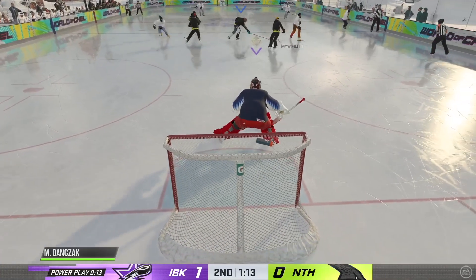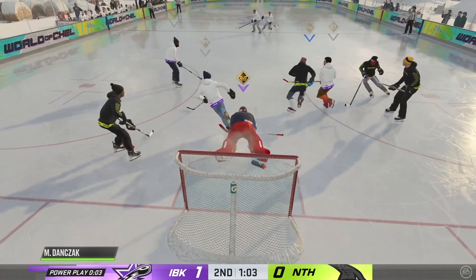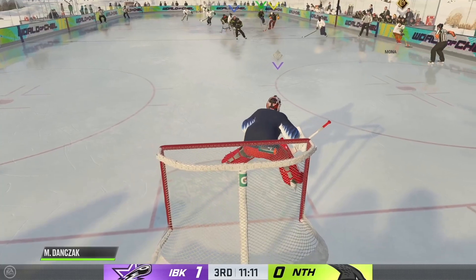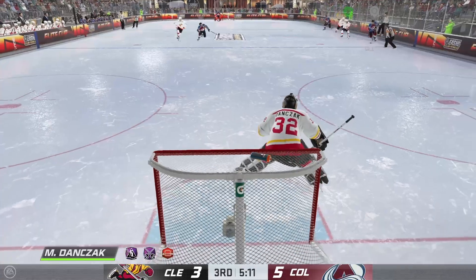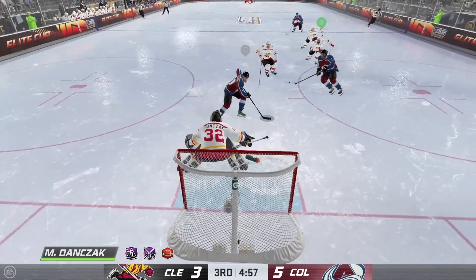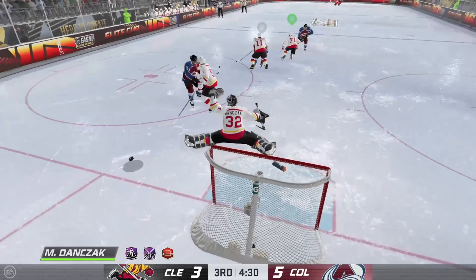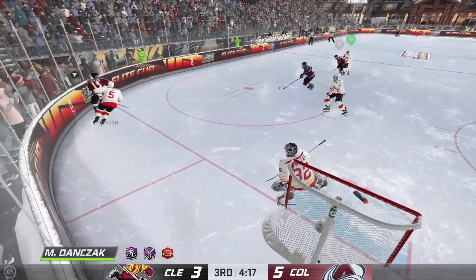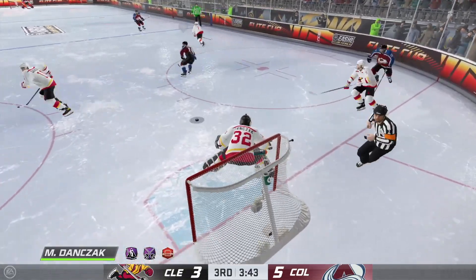Number four: be aggressive and cut down the angle. This game will screw you if you stay on the goal line. Jonathan Quick — one of my favorite goaltenders — he comes out and challenges the shooter, and that's something I used to do in real life as a goalie. I'm not one of those people like a Henrik Lundqvist or a Mike Smith that stays way in the back of the net. Come out, challenge the shooter, cut down the angle, make your saves, stop the goals.